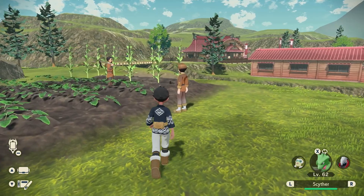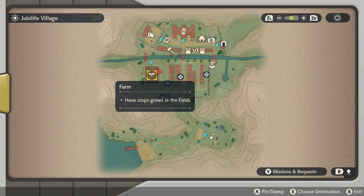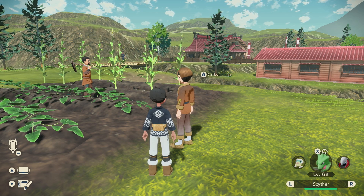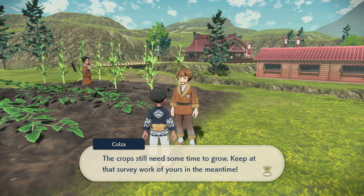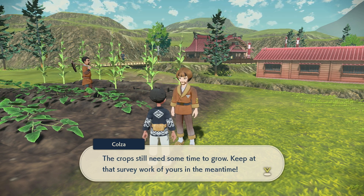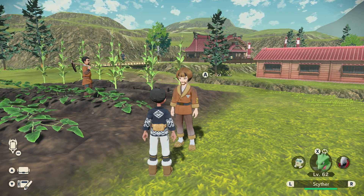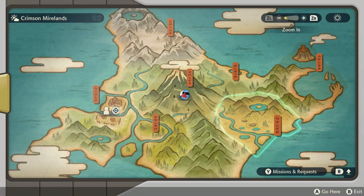First off we have Spoiled Apricorns. On the west side of the village you can find a farmland where you can have crops grown, which allows you to cultivate crafting ingredients. If you talk with Mr. Kolza you can spend money to grow a crop of your choosing, including Apricorns, and sometimes you will find Spoiled Apricorns from doing this. But we're actually going to travel to the Crimson Mirelands right now — my hands-down favorite place to farm for all the ingredients for both the Sticky Globs and Smoke Bombs.